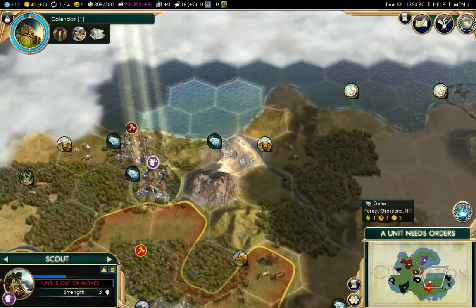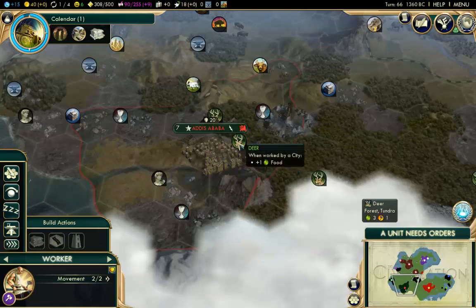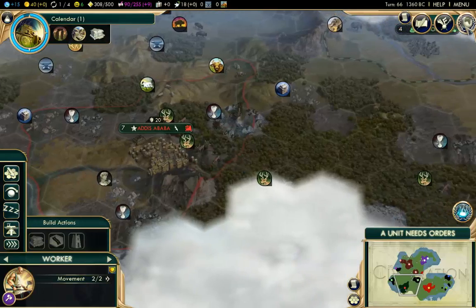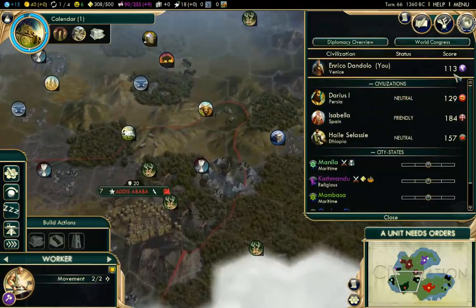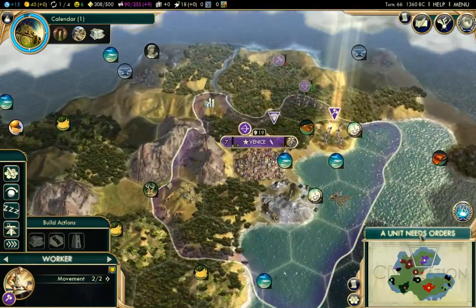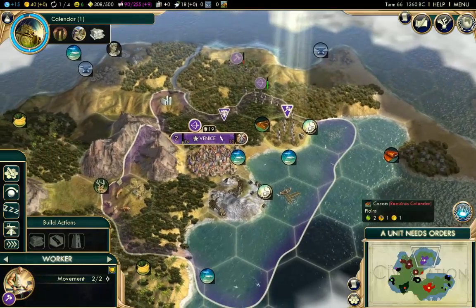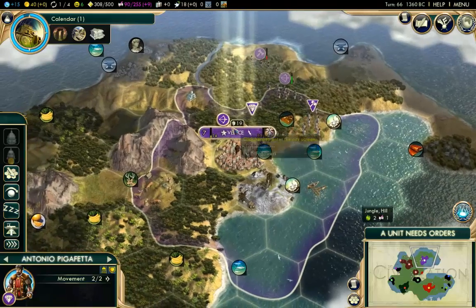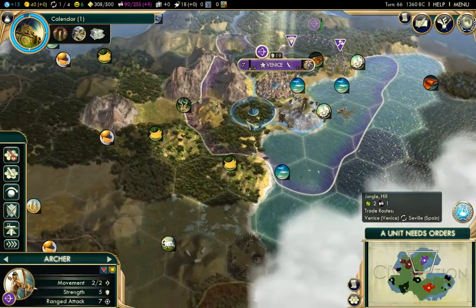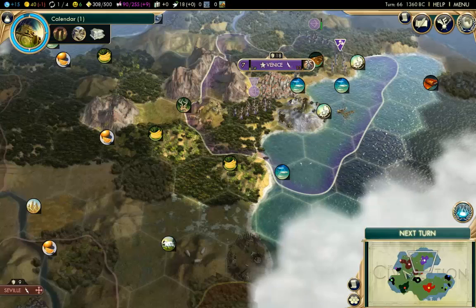The warrior has moved down here. This is Persia, I believe — we have Persia and also Ethiopia. Now I think Ethiopia got the Great Library, so they are someone I'm going to have to watch. Let's have a look at the diplomacy screen. I'm at 113, so I'm pretty low — but that's expected for Venice because I only have one city. Spain is doing the best actually, so I'm going to keep an eye on Spain. Isabella is very close to me, just to the west.